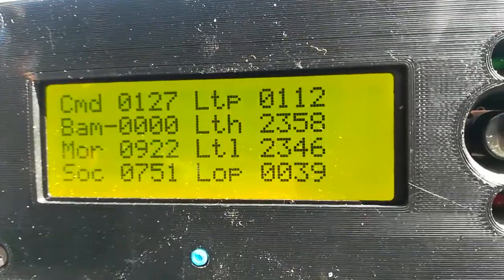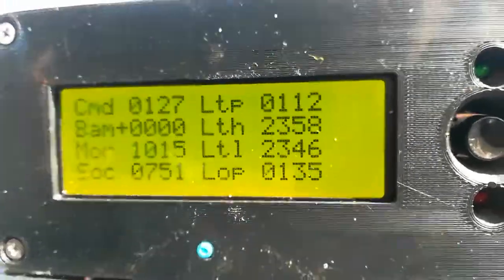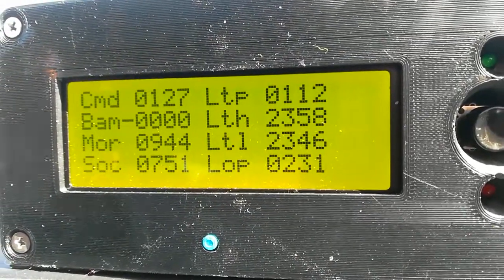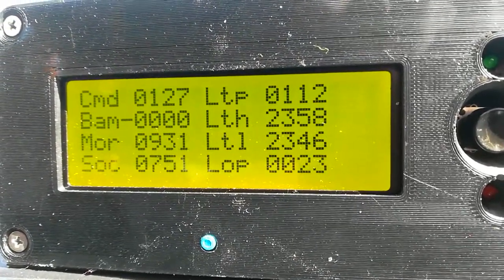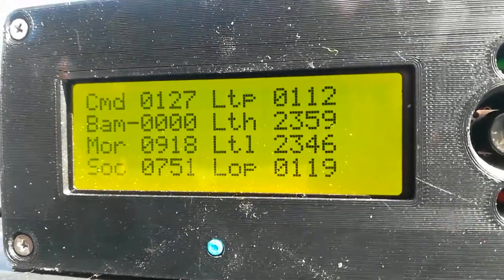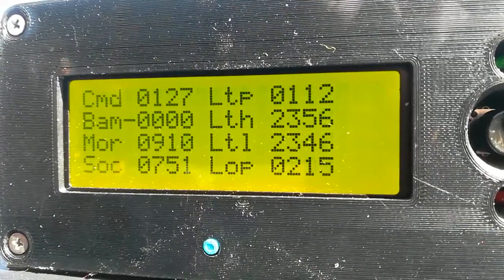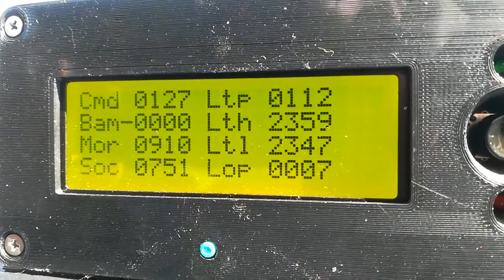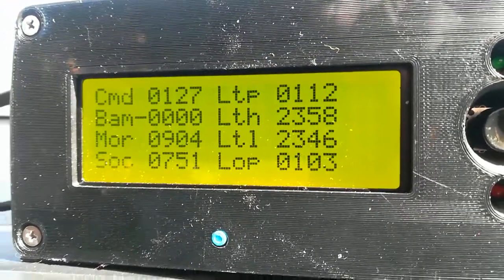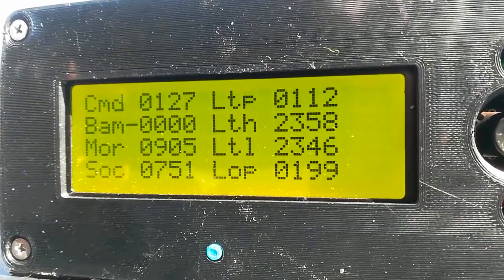Trying to demonstrate the feature — this is a static test and it's the same as when you're driving. On the left hand side we've got the command, which is the command power variable. 127 is no assist or regen; higher than that is increased pulse width modulation up to 90% which is 227, and lower than that is regen down to 27. Then battery amps and motor RPM so you can see the revs the motor is doing.